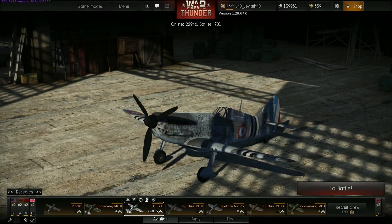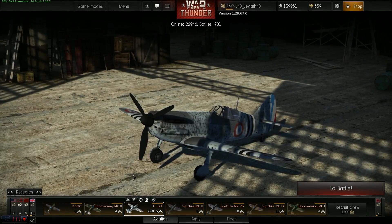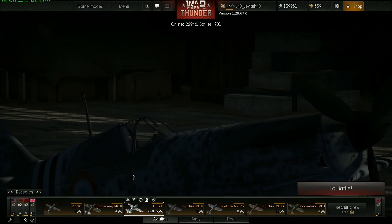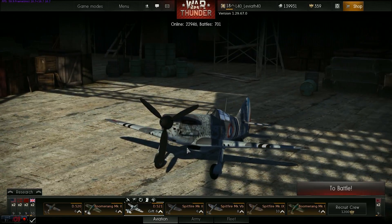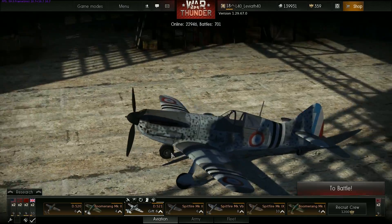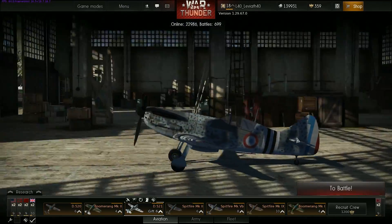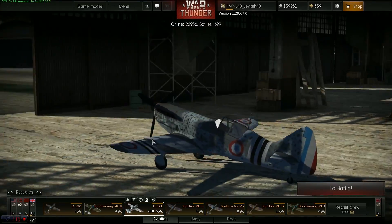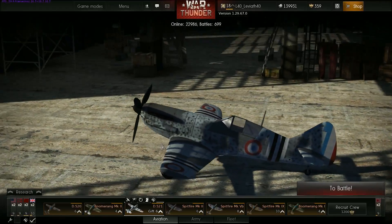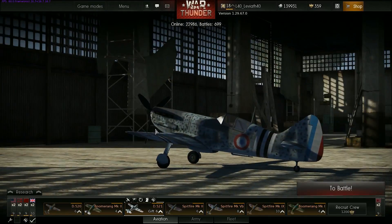Bienvenue sur War Thunder pour un nouveau concept de vidéo qui va consister en la présentation d'un appareil en particulier. On inaugure aujourd'hui avec un modèle français, un avion premium : le D521. Regardez cette magnifique bête sous toutes ses coutures avec son petit camouflage tacheté, grisé, les cocardes françaises ici et là sur les ailes et sur le fuselage, plus un petit tricolore sur l'aileron arrière.